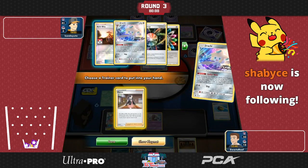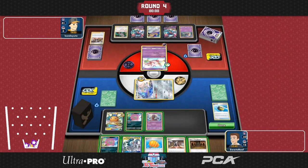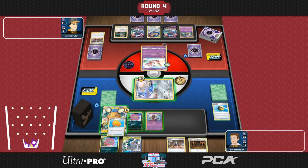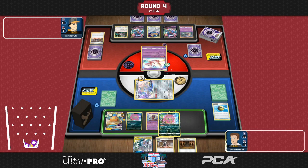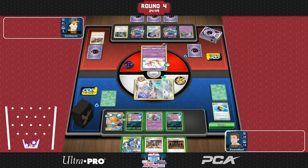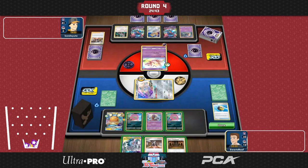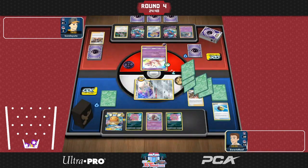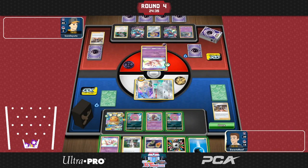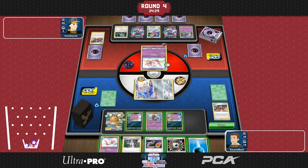There's also an interesting dynamic because Dragapult of course spreads a lot of damage to the benched Pokemon as well. That can be pretty interesting to manage if Brennan's able to manage his Spiritomb properly and get damage on board. Brennan has a lot of very frail Pokemon which his opponent can take advantage of with Dragapult's attack.